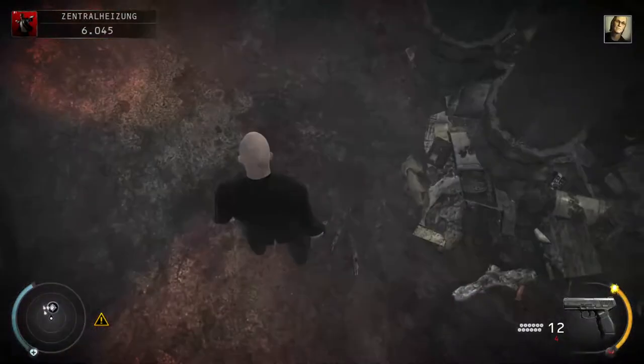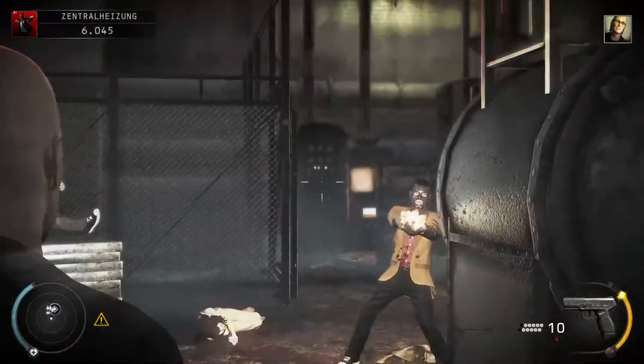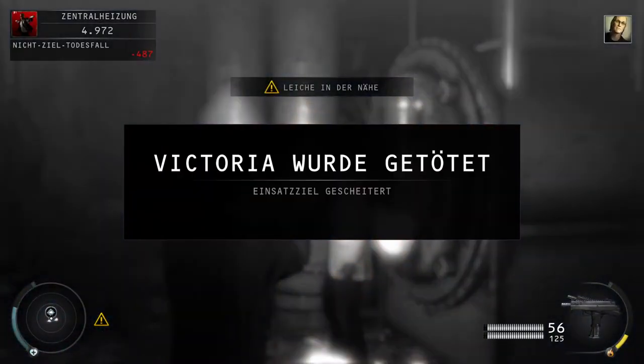If you take the hallway to Wade and trigger the shooting sequence, 47 will drop his pistols and gets one slot in his inventory to shoot Wade. Also, if you shoot Victoria and run past the shooting event trigger, the trigger is not triggered.